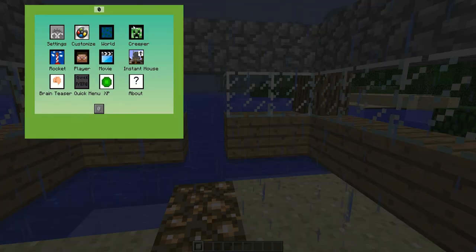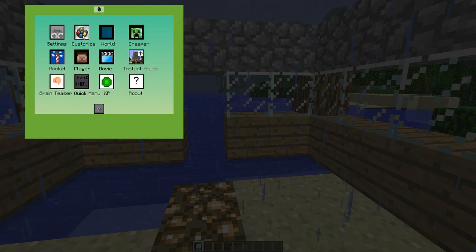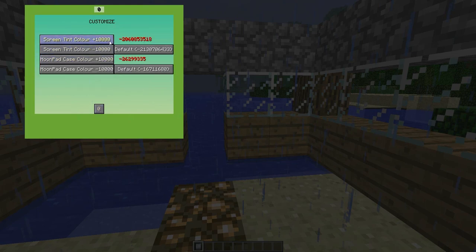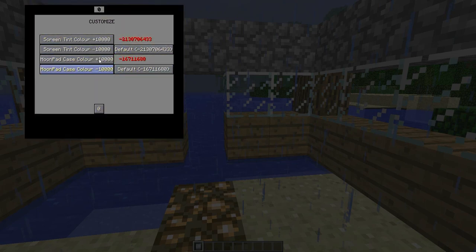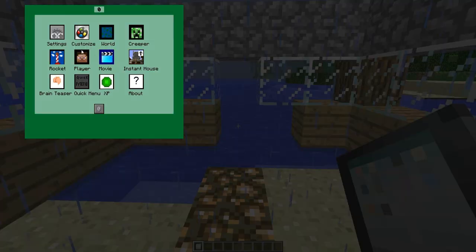Whatever you do, do not transform into butter. Do not fire a rocket or you will get shot up into the air. You can spawn a creeper, you can go into the world, you can make it day or night — which is very useful — and you can change the color of your iPad.